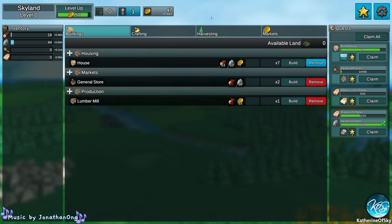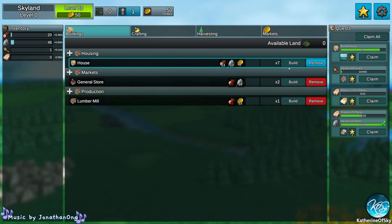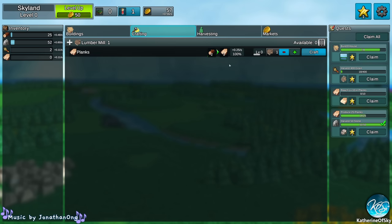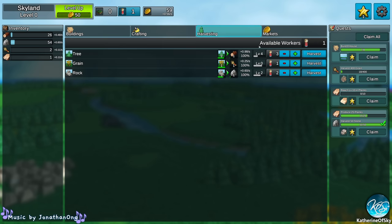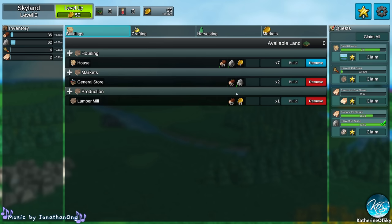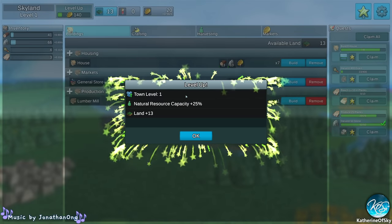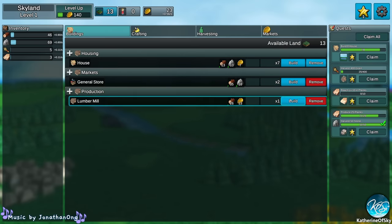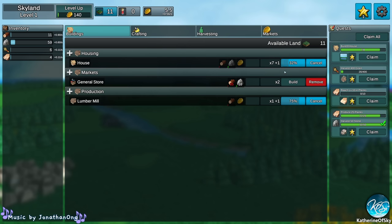We have 46 gold coins currently, so that's good. We need more land because we can't build much. We're doing plus 20.25 gold and plus 0.98 on wood. We actually have one available worker — let's get more wood. Town level 1: natural resource capacity plus 25%, land plus 13. Let's build more lumber mills and another house to get further. Make sure to assign your new lumber mill because they're not automatically assigned.